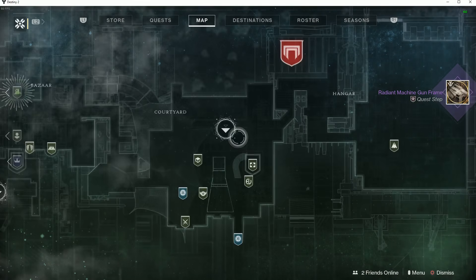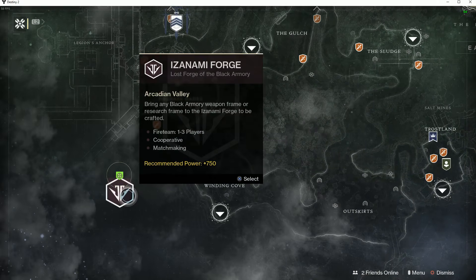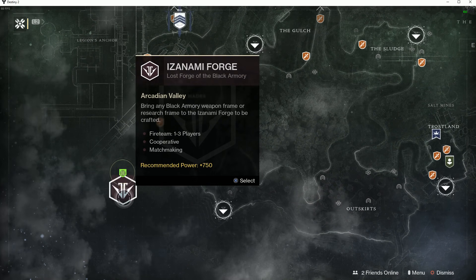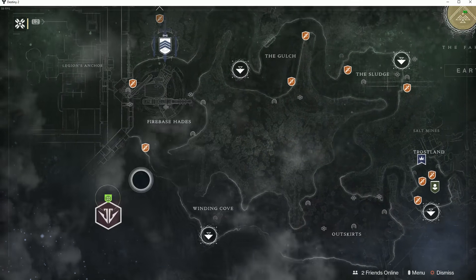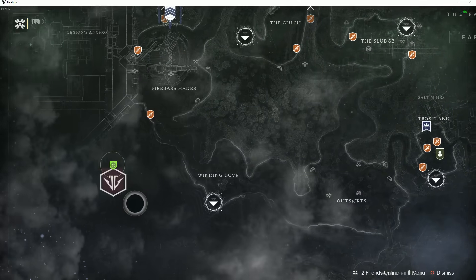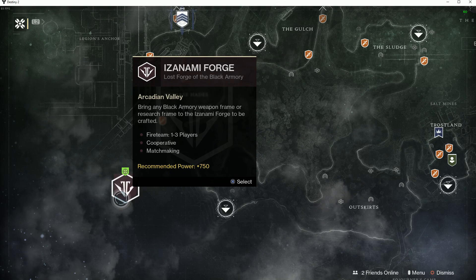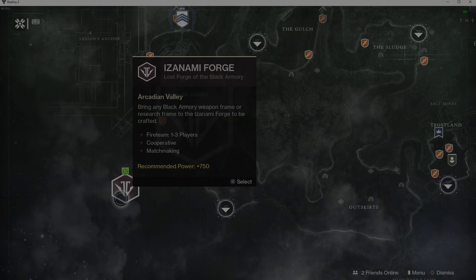So that's how you unlock Black Armory — you just go and complete this quest and then do the forge ignition, and then you will have it unlocked. A new Black Armory forge will be here every day; one of the four will be in the bottom left-hand corner of the EDZ and you can get as many Black Armory weapons as you want. I hope this video helped — it took a really long time because I couldn't figure it out. Thanks so much for watching, have a great day everybody.